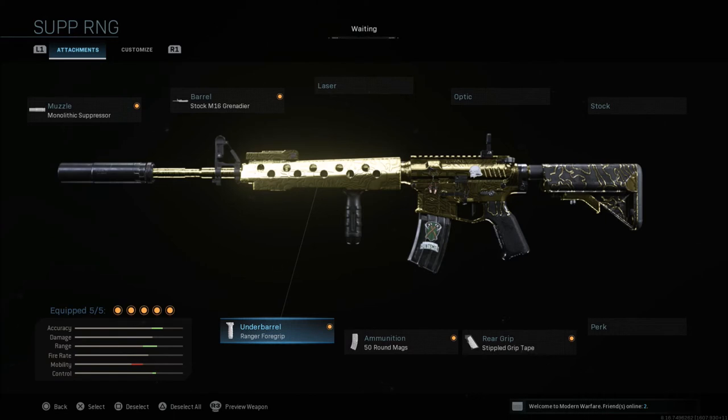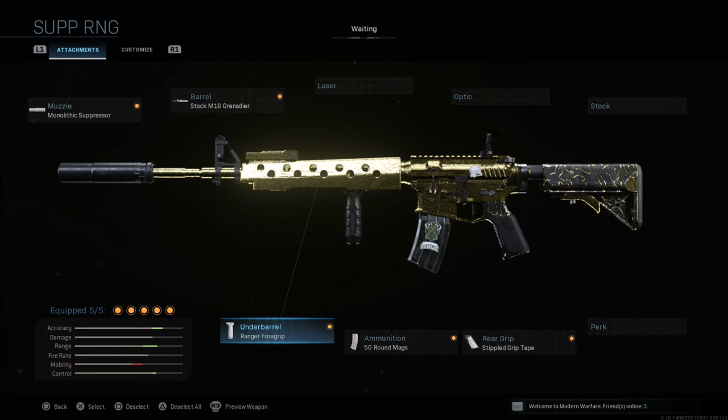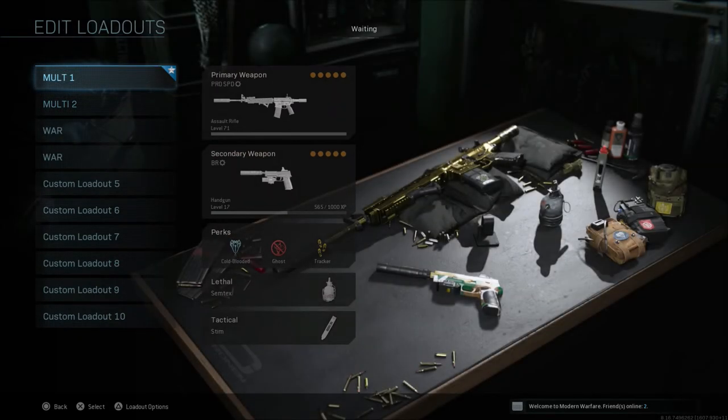A lot of people may not like running iron sights, but I really like the iron sights on the M4. You could drop the stippled grip tape or the mag and run something like a Cronin Mini Reflex or a GI Mini Reflex, whatever you like. If you do like the iron sights on the M4, this is a very good class to destroy people at mid to long ranges as long as you're ADS'd and ready. If you like to run around the map, I'd definitely recommend the very first class I showed you.